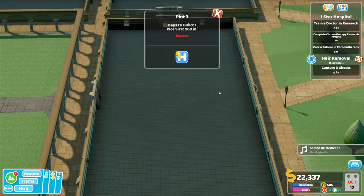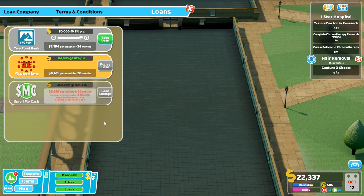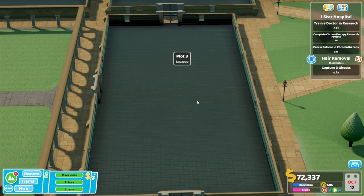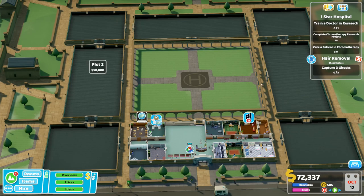So we want to be looking at this one up here for fifty thousand. Overview prices - loans. I can take a loan for fifty grand. Requires a hospital value of five hundred thousand, requires a reputation of 25, requires a hospital level of two. I've got a one-star hospital, so I'm not able to get that one. Repay loan right here - if I take out that loan, I'm then able to open up a new room. Take loan for fifty thousand. Plot three, or we go over to plot two - it's got to be one of those.